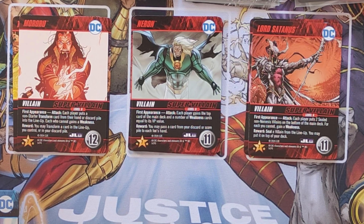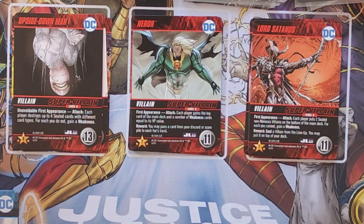Lord Satanus's first appearance: each player puts two sealed non-nemesis villains on the bottom of the main deck; for each you cannot, gain a weakness; reward: seal a villain from the lineup and you may put it on top of your deck. Upside Down Men — unavoidable first appearance: each player destroys up to four sealed cards with different card types; for each you do not, gain a weakness. These are the basic Justice League Dark super villains.